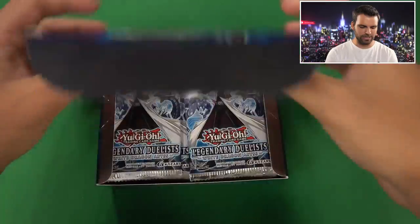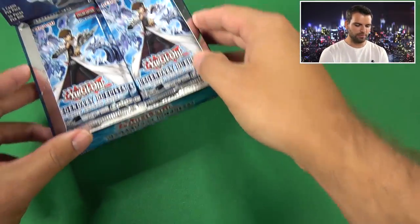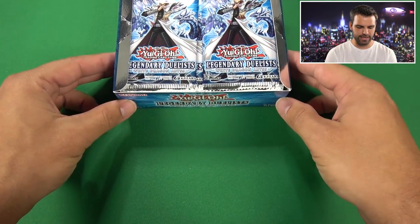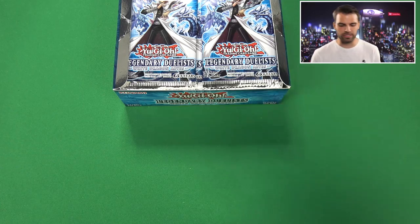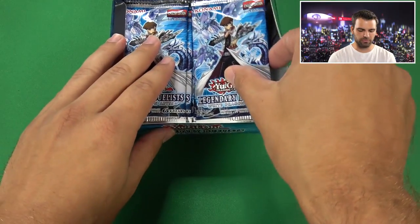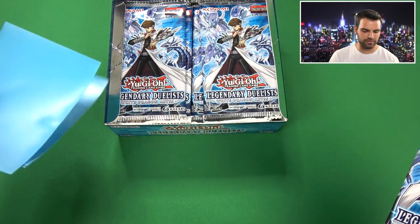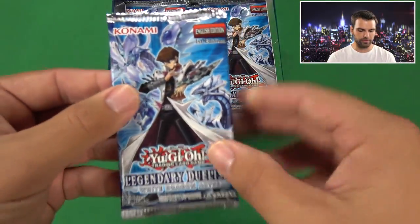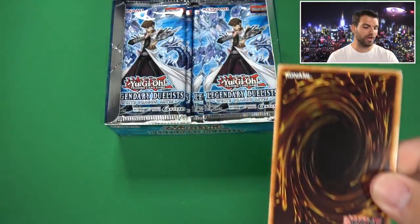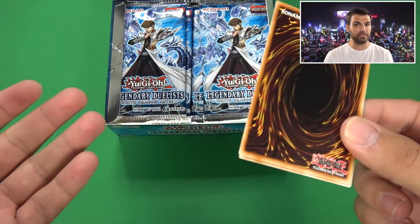Alright, so Legendary Duelist White Dragon Abyss, you guys - first box, here we go. We'll be doing the video like first box, and then after the first box we'll continue opening cards until we get the entire set, but we'll take our time with the first box for sure. Thanks to our friends at Ultra Pro, we'll be using the blue ProMatte sleeves today. I believe the average is five Ultras per box for this set, so we're hoping we at least pull five Ultras, but there are some godly boxes that have six Ultras.